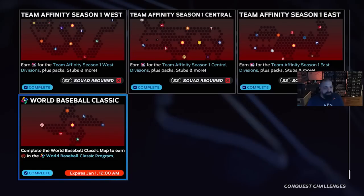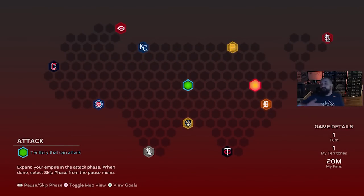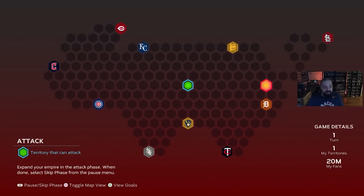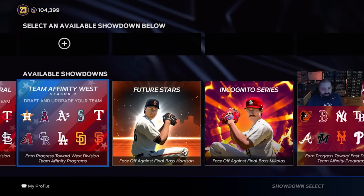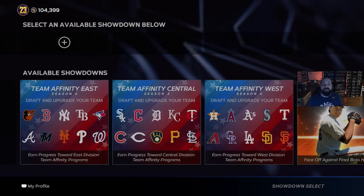The conquest maps for each team affinity division — West, Central, and East — are live now, though servers are a bit slow with everyone on the new content. These maps give pack rewards and progress toward the team affinity for whichever division you're grinding. Conquest maps are great because you can triple or quadruple dip on missions while also earning season XP toward the main reward path, free packs from goals, and hidden packs. Do these first if you're trying to get all the free content. Each division also gets its own showdown, which is optional but earns more team affinity progress.